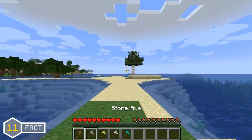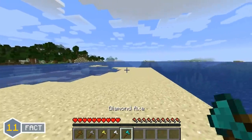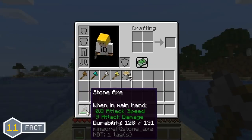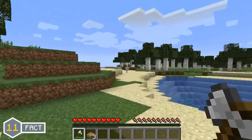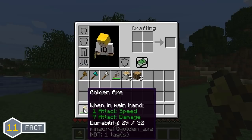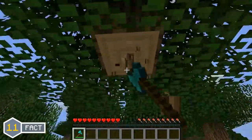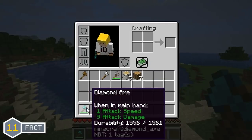Speaking of durability, the durability on each type of axe in Minecraft actually differs quite a lot. The wooden axe can use up to 60 uses before being destroyed, while the stone axe can use up to 132 uses. The iron axe can use up to 251 uses, while the golden axe only has a measly 33 uses before being destroyed, making the golden axe just absolutely terrible. The diamond axe, however, can use up to 1,562 uses before being destroyed.